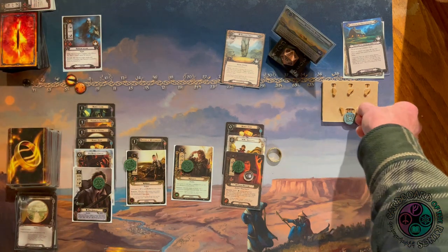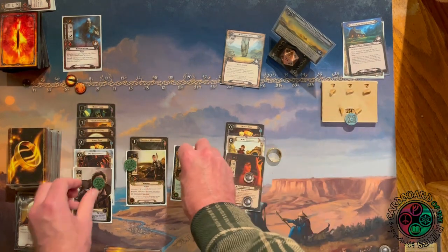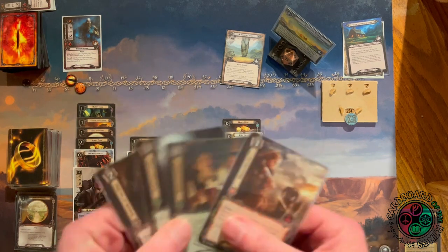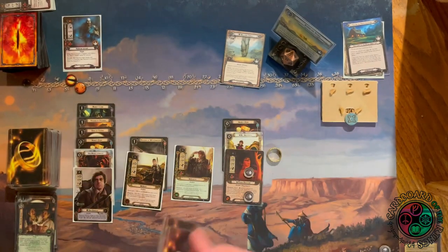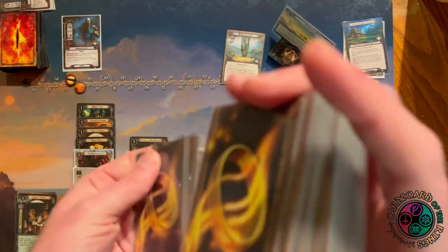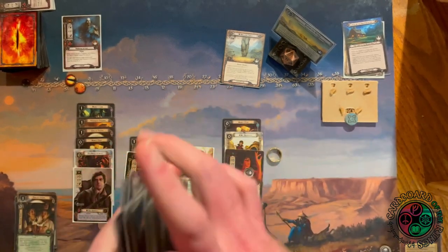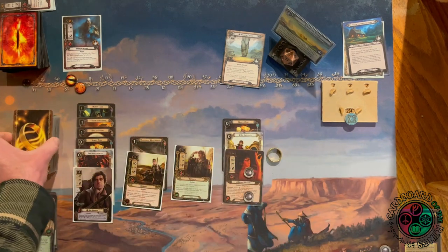There's that token reminding me to raise my threat by an additional point — I definitely would have forgotten. The card we draw is Shadow of the Past. I'm drawing all the cards that let me manipulate the encounter deck and I really want those at the end of the game. I'll do Drinking Song and hopefully draw them later — there's tons of card draw in this deck. A Frodo's Intuition would be great. I shuffle the deck and draw four cards; I'd really like Friend of Friends so Sam can defend for five.